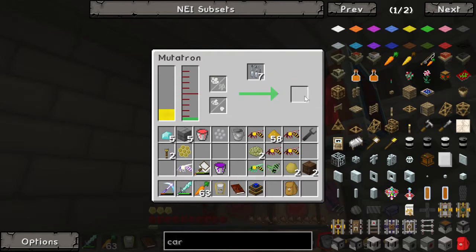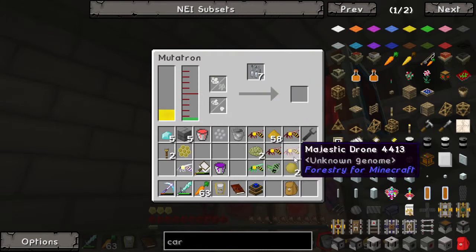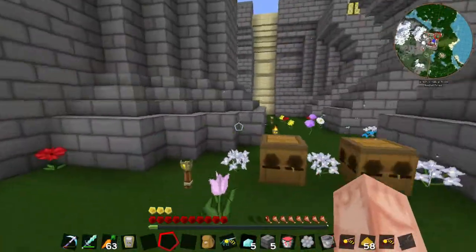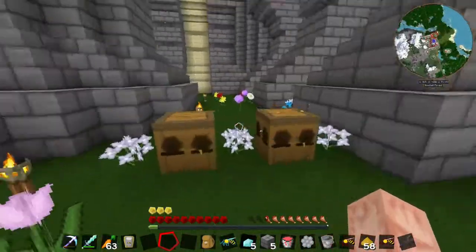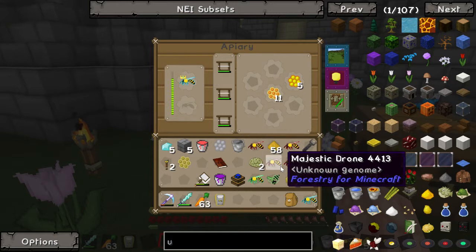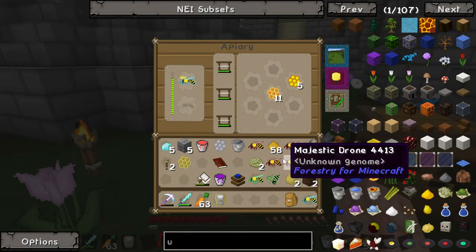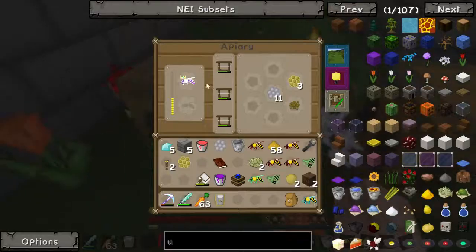What are we going to get? Please be not genetic waste. Okay, going to have to go get a majestic drone. I'm going to try a few things. I've mated a majestic drone with a forest princess to see if we'll get a majestic princess like we did with the industrious. And by the way, this is now producing a pollen cluster as well, so it's just cool.